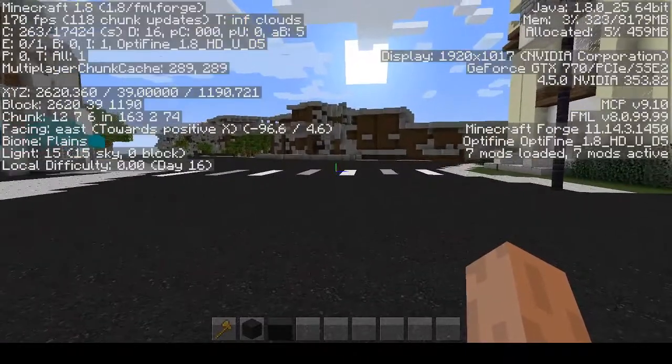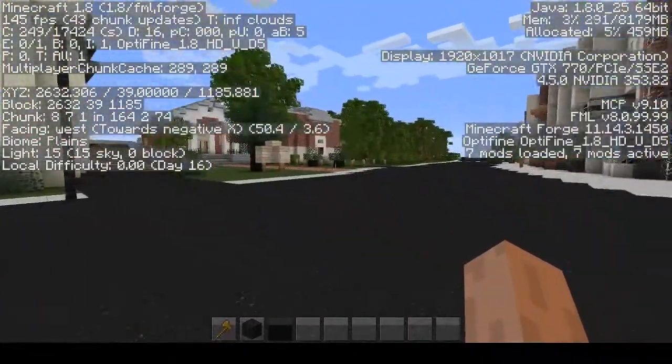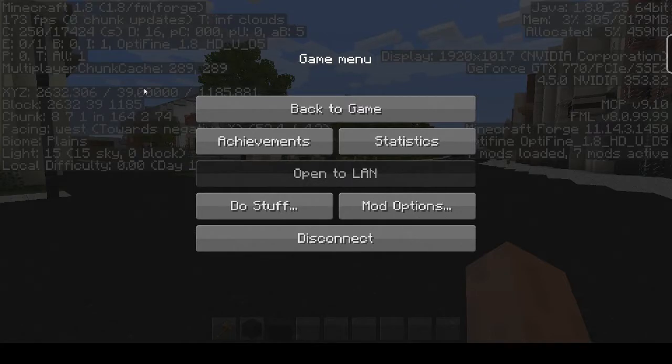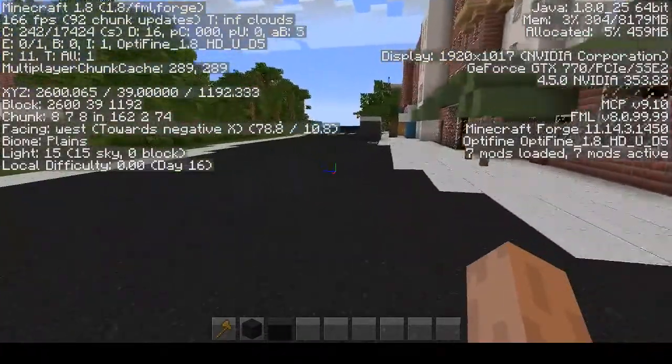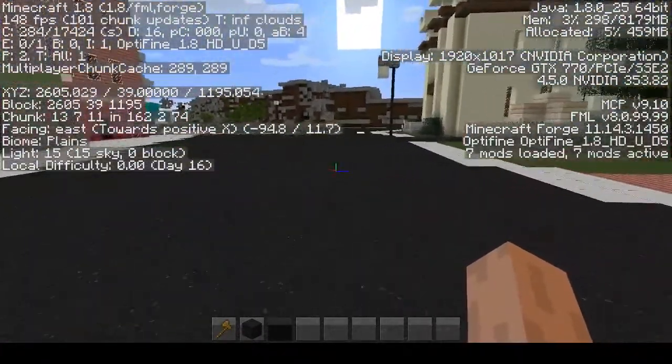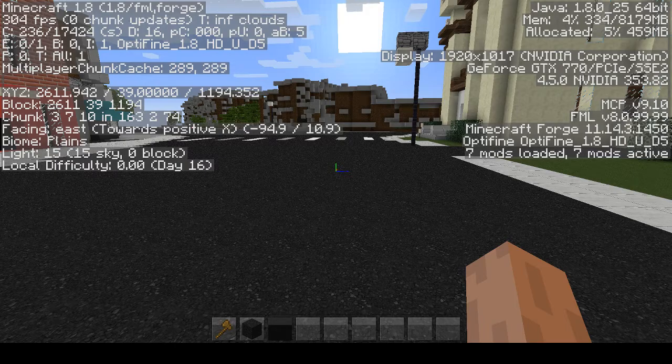If you press F3, you can see some debug information. The most important parts are the X, Y, Z coordinates and the frames per second. Everything else really won't be important, but X, Y, Z will tell you exactly where you are — useful so others can teleport to you. I think that's it for this episode, and I'll see you in the next one.